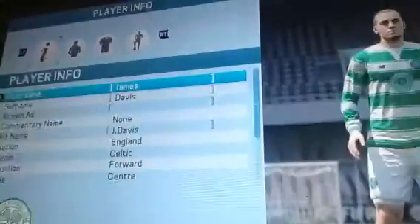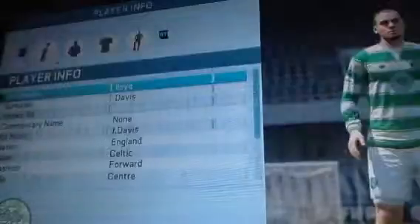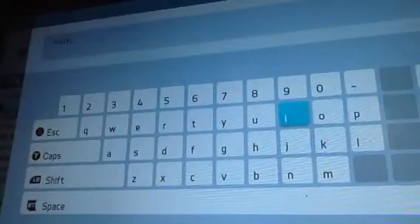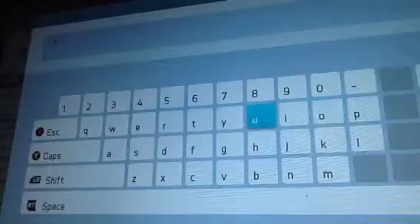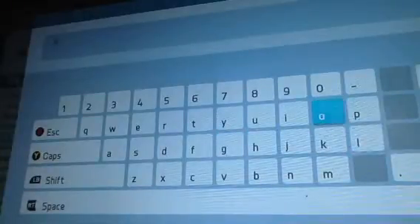You press onto that, then you can enter your first name - so my first name is L-O-Y-D, surname Macklin. And then you just put your name there, and then what would you be known as? I'll just put Lloyd. I'm just going to do it quickly. Commentary name - don't really want one. Kit name - let's just go for Lloyd.